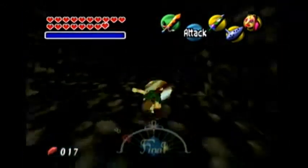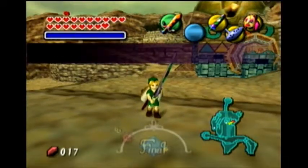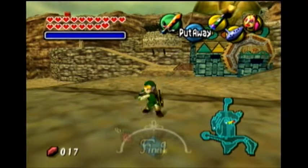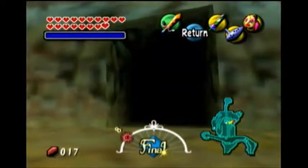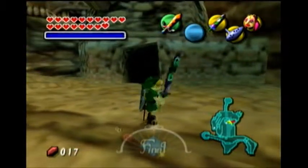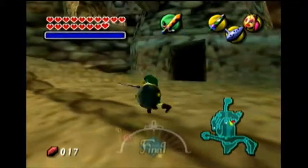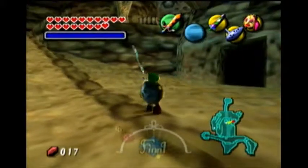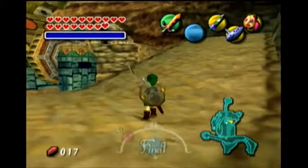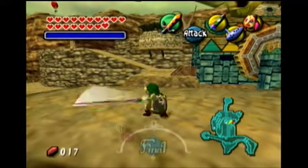I'm going to show off this Great Fairy Sword. You have to use the Z button to use it. You can also do spin attacks, but you have to spin the stick around. It's the most powerful sword of all of them. It's kind of like the big two-handed sword — you have to hold it with two hands so you can't use your shield with it.